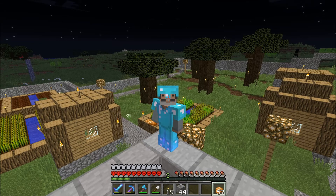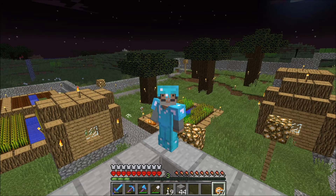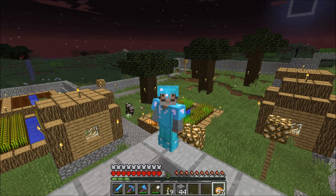Friar Nurgle started out by caving, then popped up and was cutting trees down. He collected some gravel, collected some wool, went back to mining, came back up, and finished working on the work shed. He worked on that, got it all fixed up nice, and then started working on the basement of the mansion.